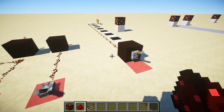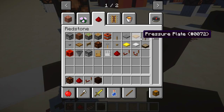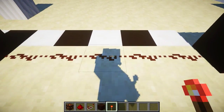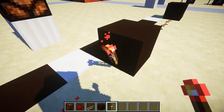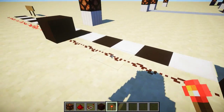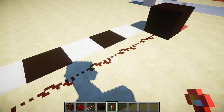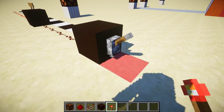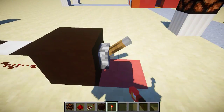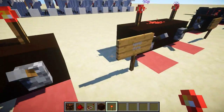We can also invert a signal. If this is off, we can turn the output on by putting a block here and a redstone torch on it. Now this input is zero - when it's off we call it zero, when it's on we call it one. This is zero, so the output gets one. But when the input is one, it's going to invert the signal and turn it off - giving us a zero. That's what an inverter does - it's also called a NOT gate.